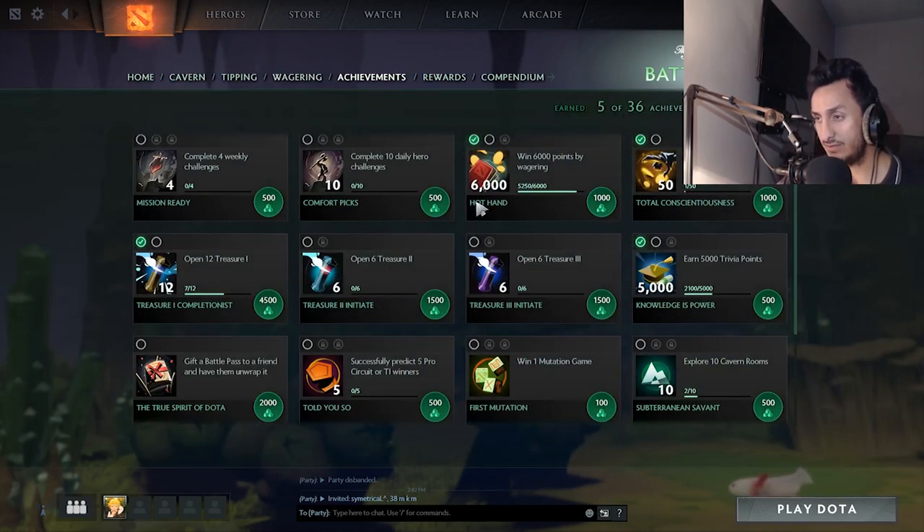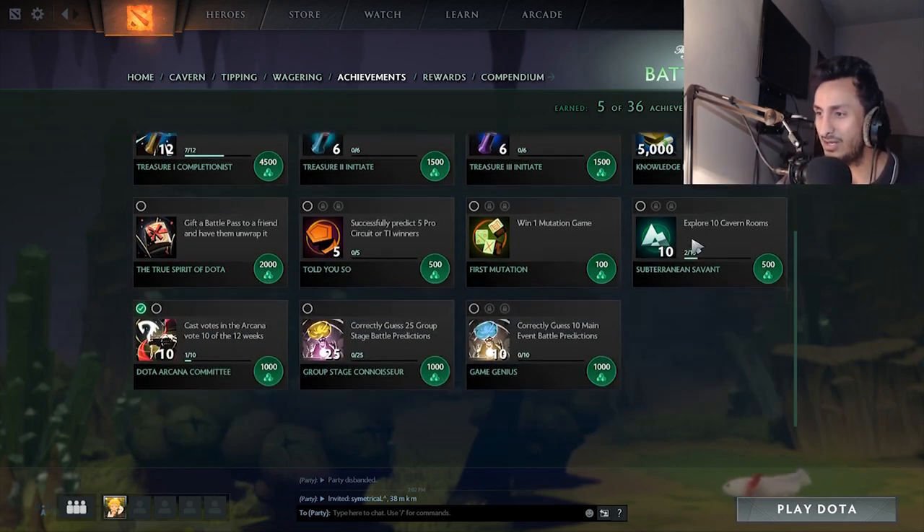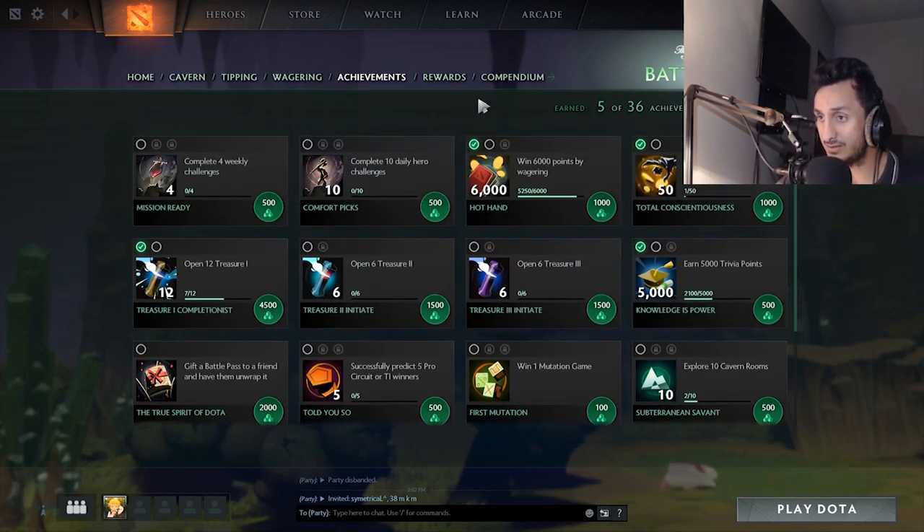There are also achievements — do them anyway. Like open treasures, complete four weekly challenges, complete ten daily hero challenges, win 6,000 points in wagers. I've already won almost 5,000, I just need 775 more. Also, tip 50 players across your games — just tip random players, even if they're toxic. Sometimes just say, I tip you because I muted you. That's going to give you a lot of levels.